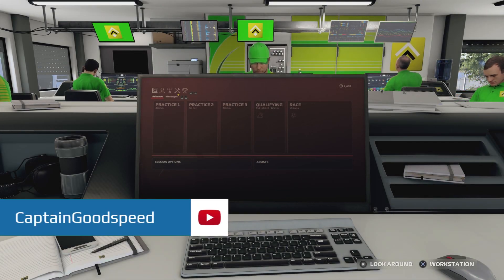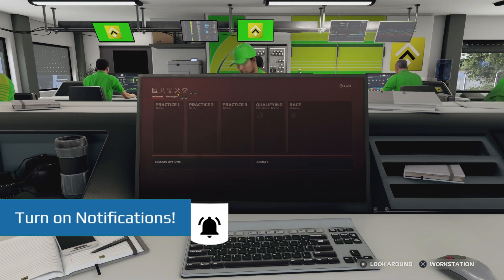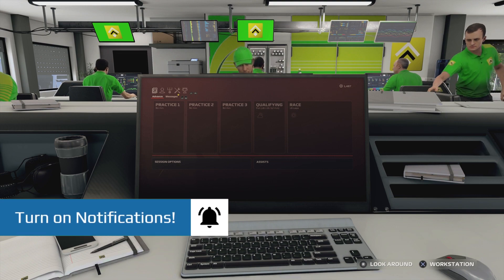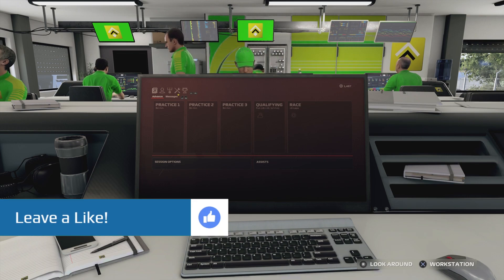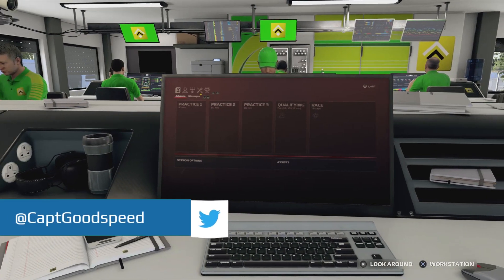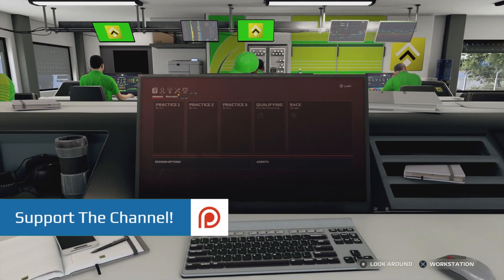Hello and welcome back to some more F1 2020 and part 27 of my MyTeam Career Mode with Jordan GP. Today we have the Dutch Grand Prix. We have amazing memories from last season — if you didn't see episode 5 of last year, make sure you go and check it out. It was probably the best episode of season 1. It was so special.